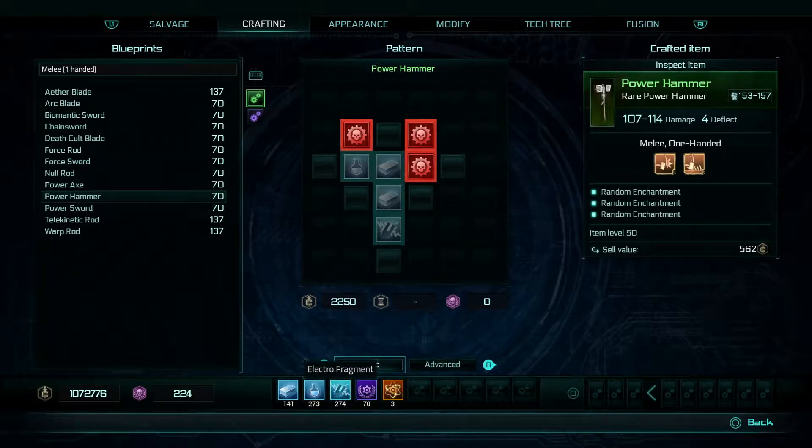You get those from finding them in the world or from salvaging equipment. The light blue you get from salvaging anything, the purple you get from salvaging artificer items, and judging by the colour, machine god's spark from salvaging relic items.